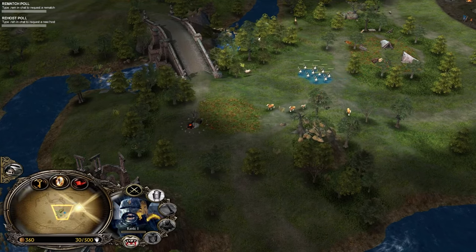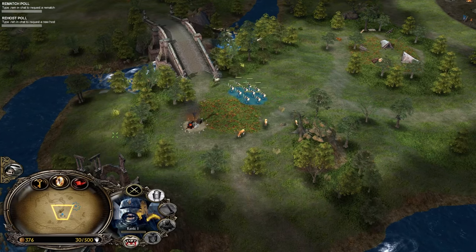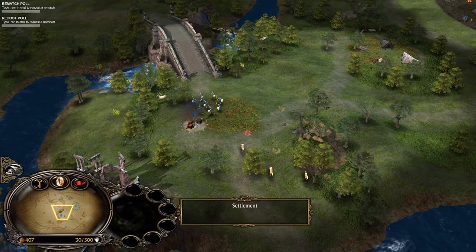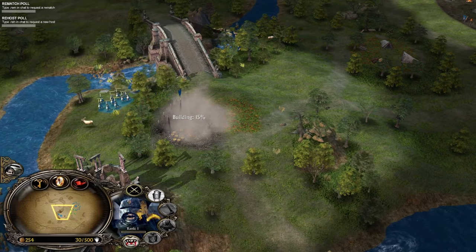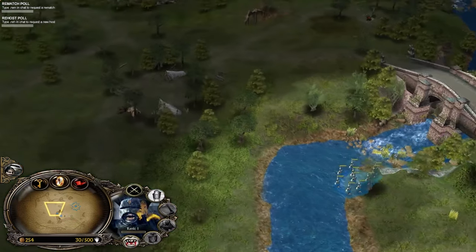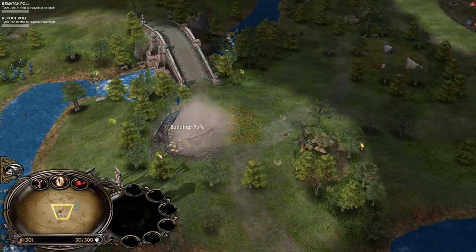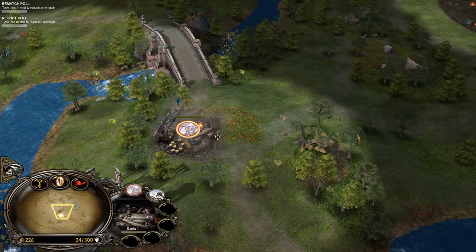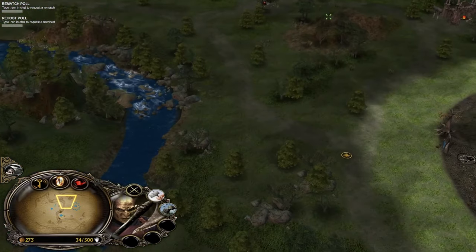We are rushing forward, capturing the one in the middle, and then we won't be defending it. Defending is bad in this matchup — you just capture this and go forward. The second the Lumber Mill is finished, we will use some of the workers to grab the other settlements. You can also use the workers for scouting purposes, so we're going to be sending one of them here and one of them here at the top.